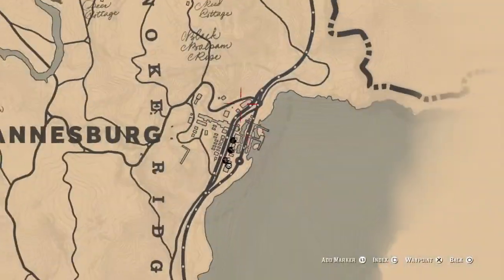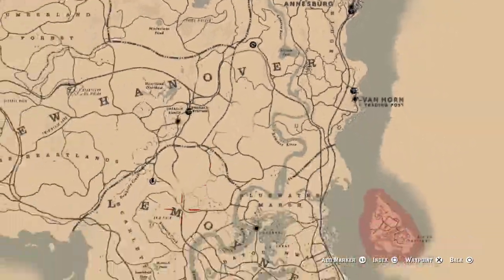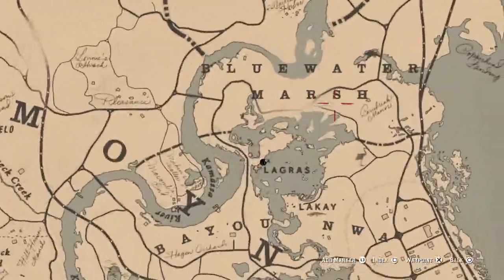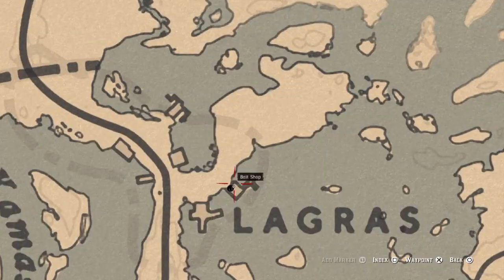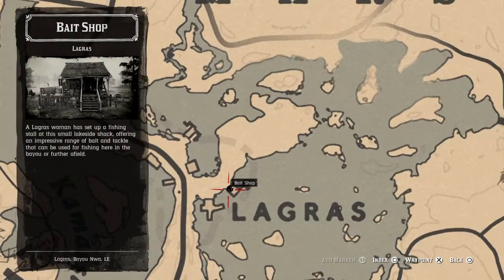The place you have to go to get the special lures is the La Grasse bait shop. This is north of Saint-Denis — you'll see a hook icon on your map. It's in the middle of the swamp, middle of nowhere, north of Saint-Denis.